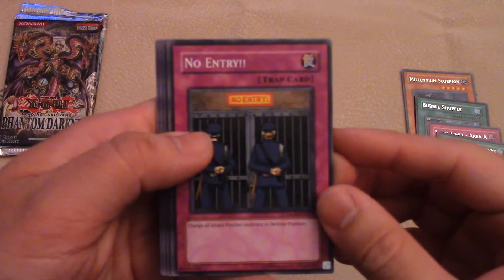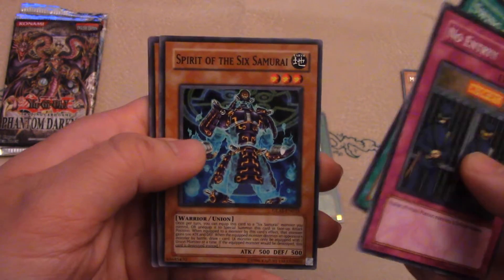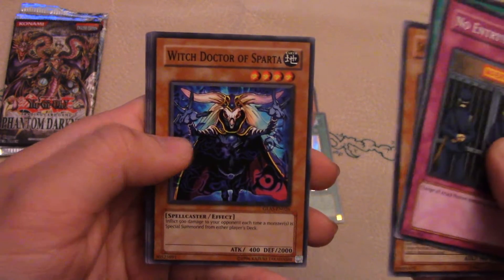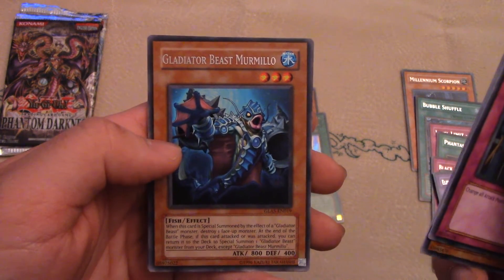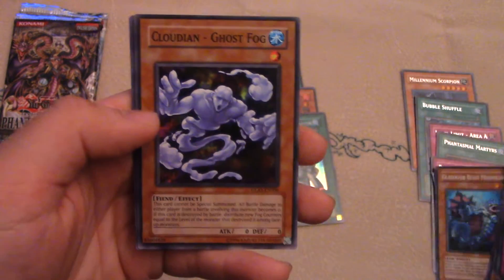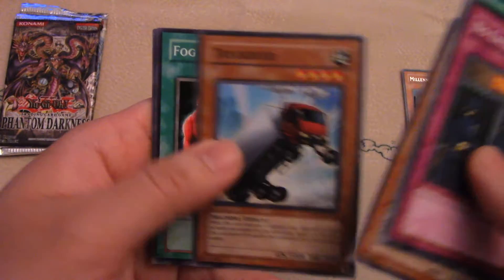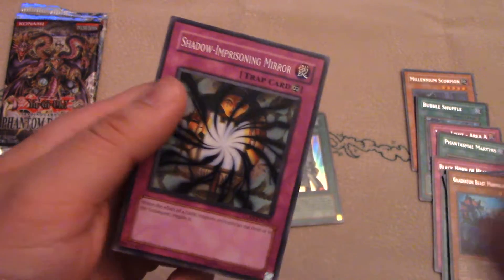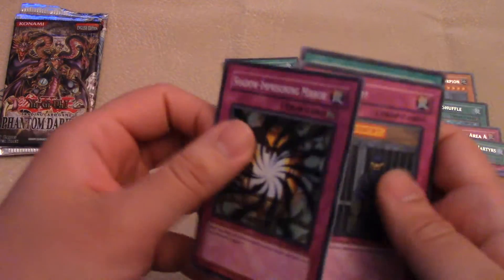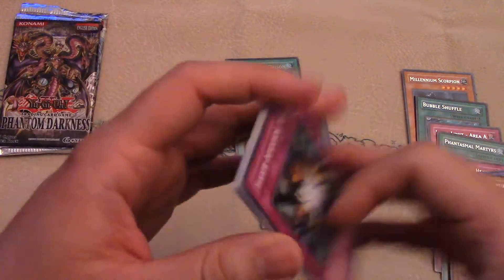No Entry. Spirited Six Samurai. Gladiator Beast Murmillo — yeah. Cloudians. Truckroid. Shadow Imprisoning Mirror — a very good common to get. I believe I only have one of these, so making it two is very good.